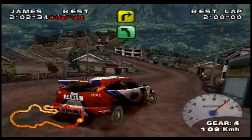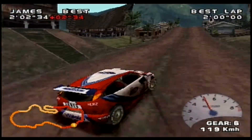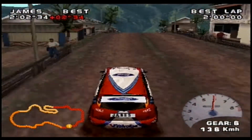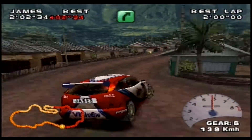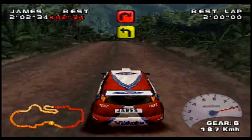Approaching turn 5, which is blind on entry, but you must commit. Carry as much speed as possible through the corners, because momentum is key going into the uphill section that follows. Bit of a jump, and a slightly heavy landing, but no momentum lost — it's quite well done through turn 8.